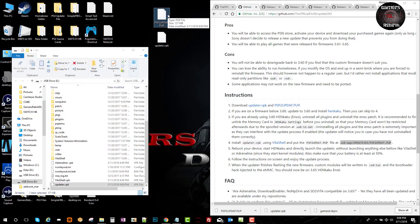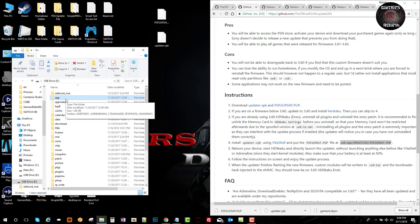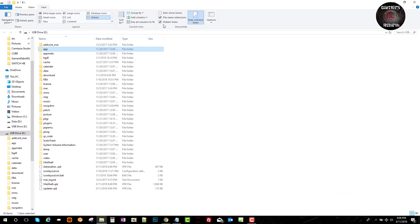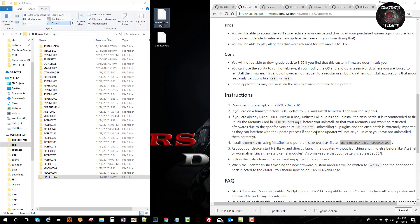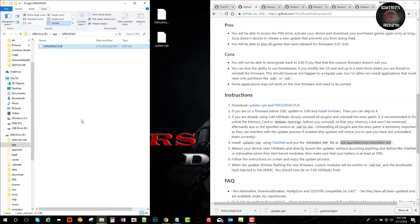We go to the app folder — remember to unhide hidden folders if you don't see it. We access the app folder and create a folder called update365, then transfer the PUP file inside that folder. Now we're technically ready to go and we move on to working directly on the PlayStation Vita.